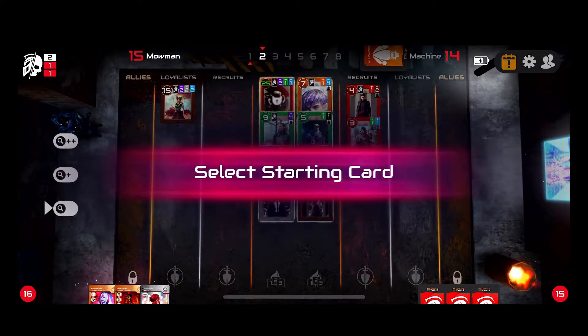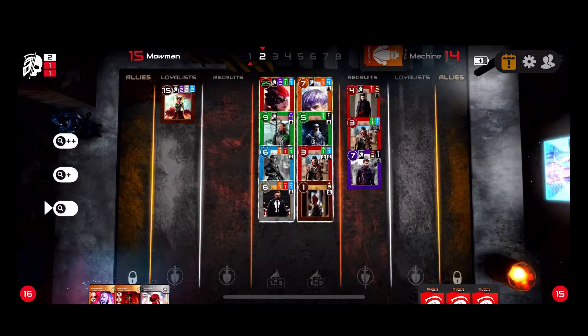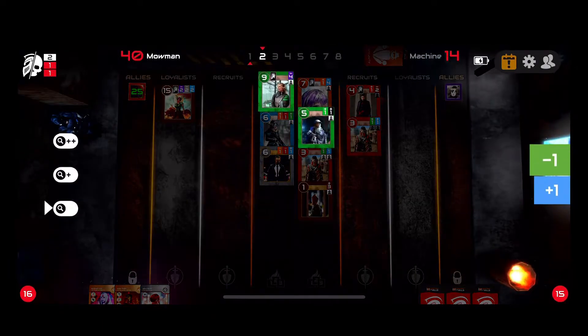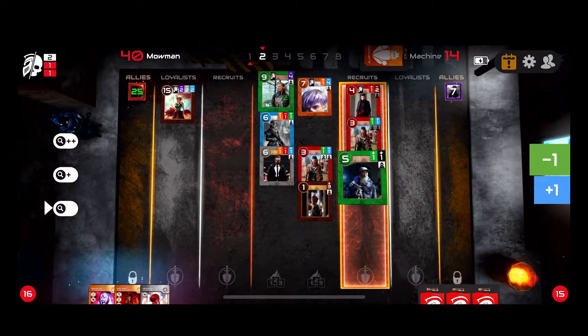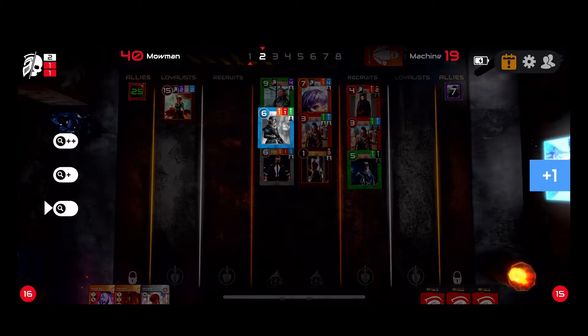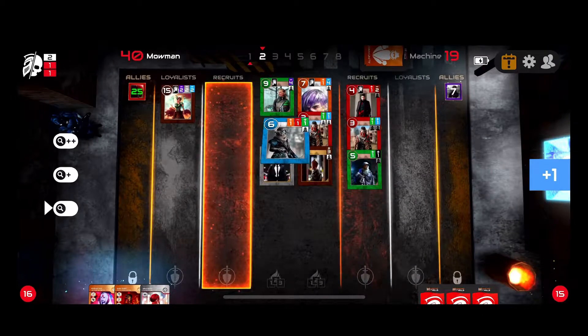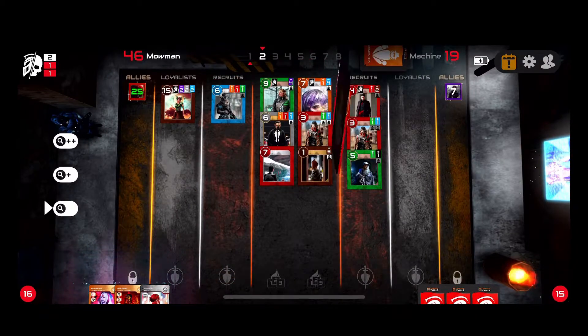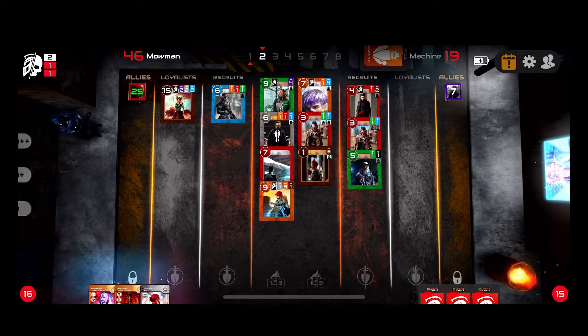I need to take this 25 or he will, so I'm going to take that to my allies. That means I have to bank the seven and move the five back one — negative one green — move it back here. Then I move the plus one, which is good for me. I drew a faction card.